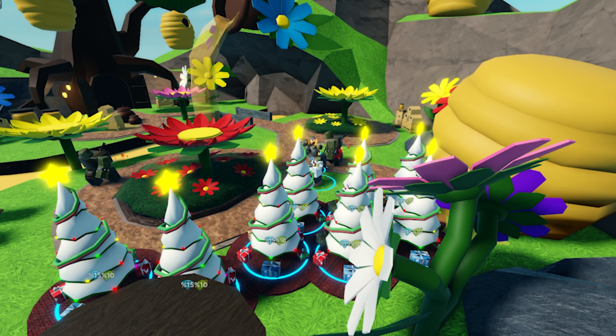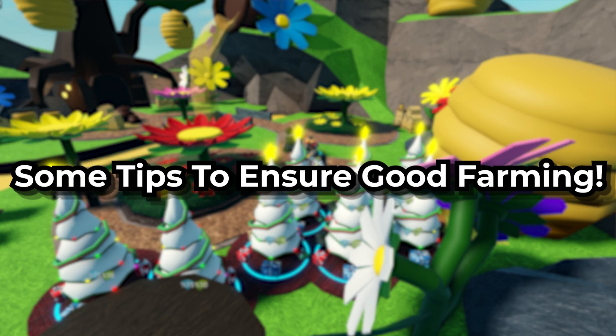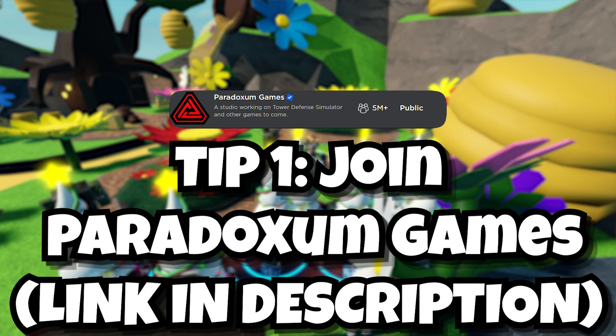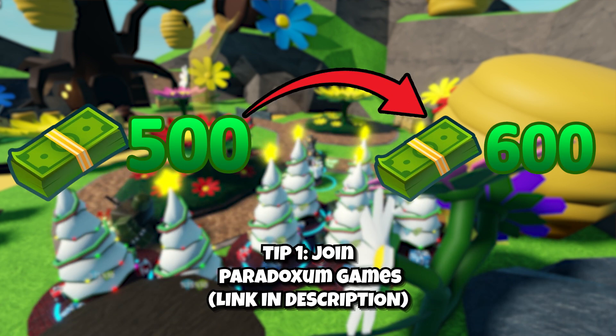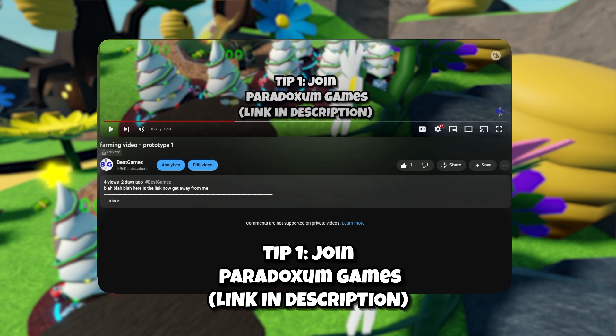Before we get into the video, let's check out some tips that will ensure your farming is great. First, join the Protaxim Games group. This will give you 100 more coins when you start a game. A link for it will be in the description.